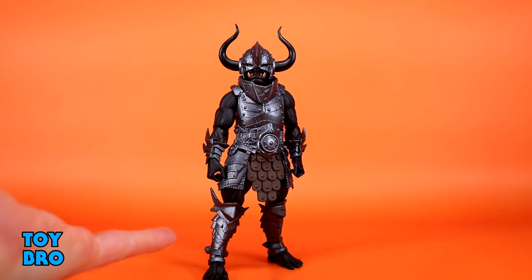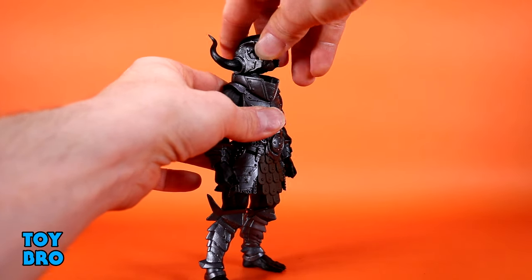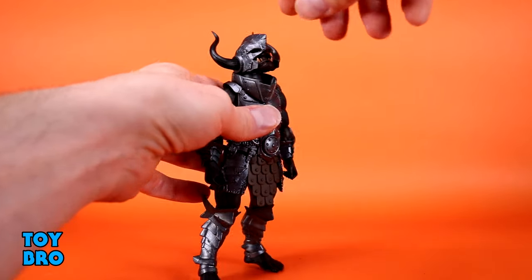This is a combination of various old 1.0 parts with some new stuff, specifically the head sculpt, and then he's got a very unique color scheme by virtue of being a shadow orc. Let's see what this guy can do, see how he moves around. We've got pretty standard articulation here for a Legion, so you're going to know what to expect. Head goes up.